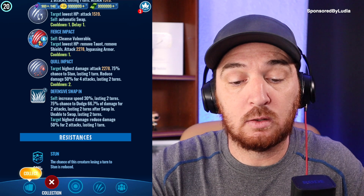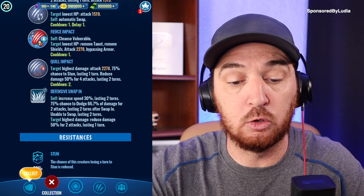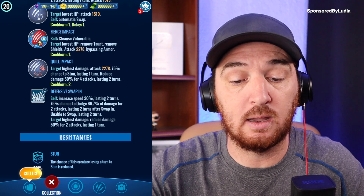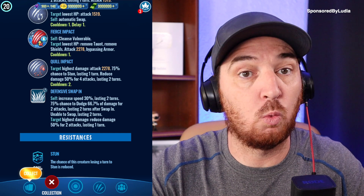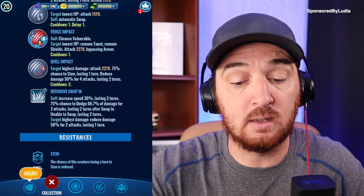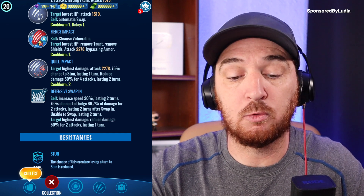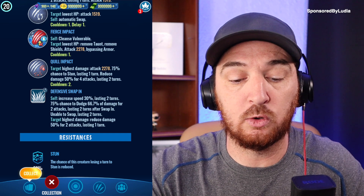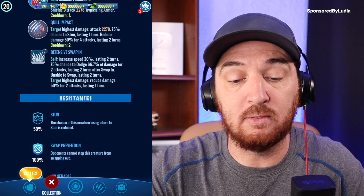You also have Fierce Impact, which is a 1.5x attack. Then there's Quill Impact, which is a new move. It targets the highest damage opponent with a 2275 attack — so roughly a 1.5x — with a 75% chance to stun for one turn, and reduces the opponent's damage 50% for four attacks lasting two turns, with a cooldown of two.